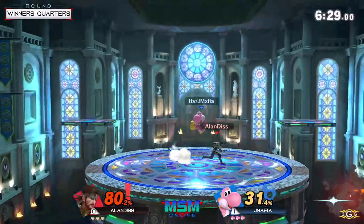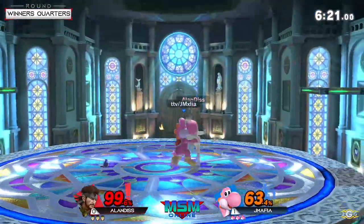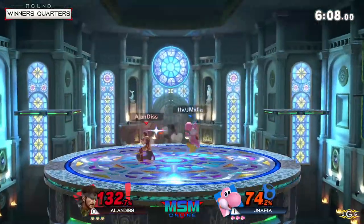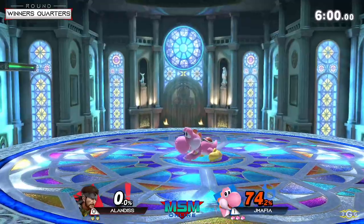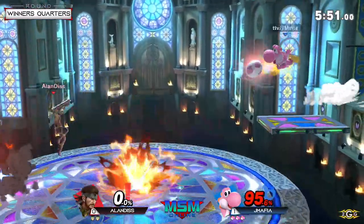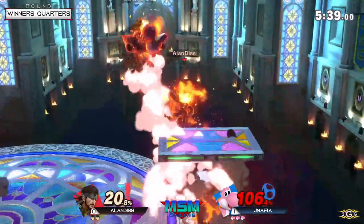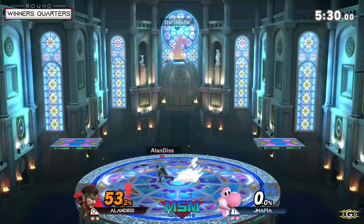Alan is trusting his ability to use the stage more effectively than Yoshi, and so far so good — his grenade traps are looking nice, but that air dodge got caught. JMafia looking to be on the winning end early. The command grab is really good because he goes for an opportunity after the egg. JMafia is starting off strong in game two, and this is Alan's last chance to stay on winner's side. You definitely want to make it into best-of-five territory.